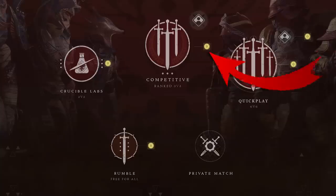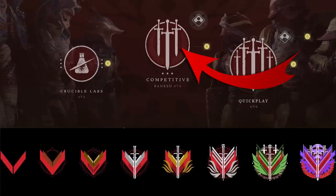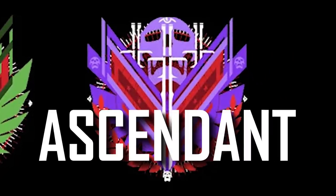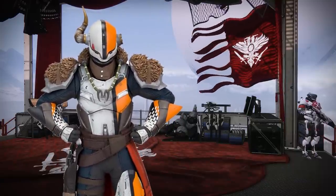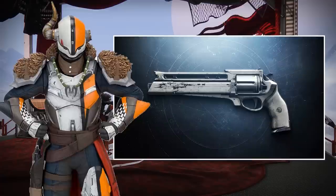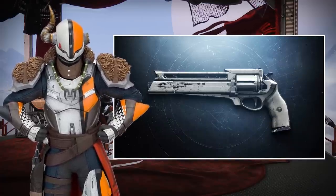In at number 7, Destiny's competitive playlist has a new ranking system. Only the sweatiest of tryhards will attain the highest rank, Ascendant. Lord Shaxx will provide a small intro quest explaining how this new ranking system works, and you'll even unlock a reward for completing it — the legendary hand cannon, Rose.